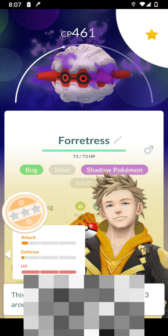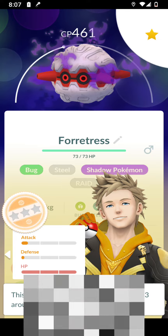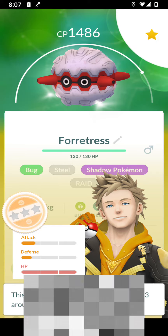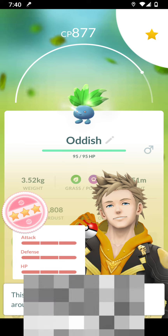The second way of changing the IVs is by Purification. It raises the Pokemon's stats by 2 points each for Attack, Defense, and HP. If you look here, you'll notice that the Attack and Defense are just a little bit different. And that's actually how I got my Hundo Oddish, if I'm being honest.